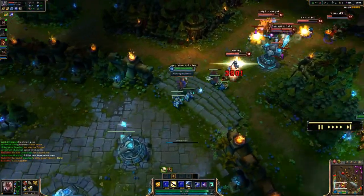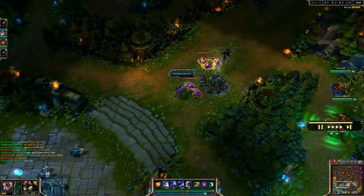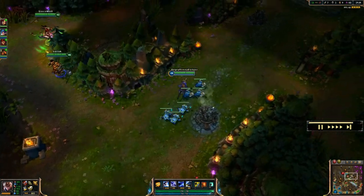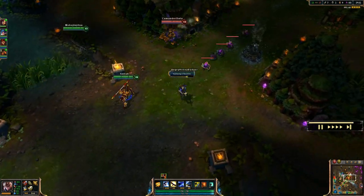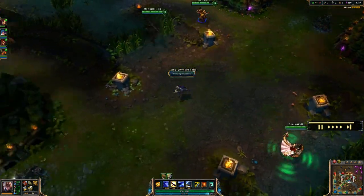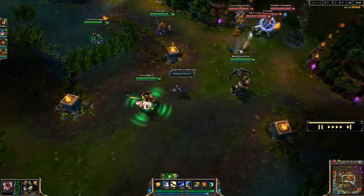My team got murdered and I need to hold on while Wukong does something. We're making sure they don't take the inhibitor or tower. As for runes: I like attack damage or armor penetration marks — personal preference. Armor seals, magic resist per level glyphs, and then I've actually been using movement speed quints on her. I really like them — they're great early on. Movement speed quints are never bad on anyone; it's like getting boots one.